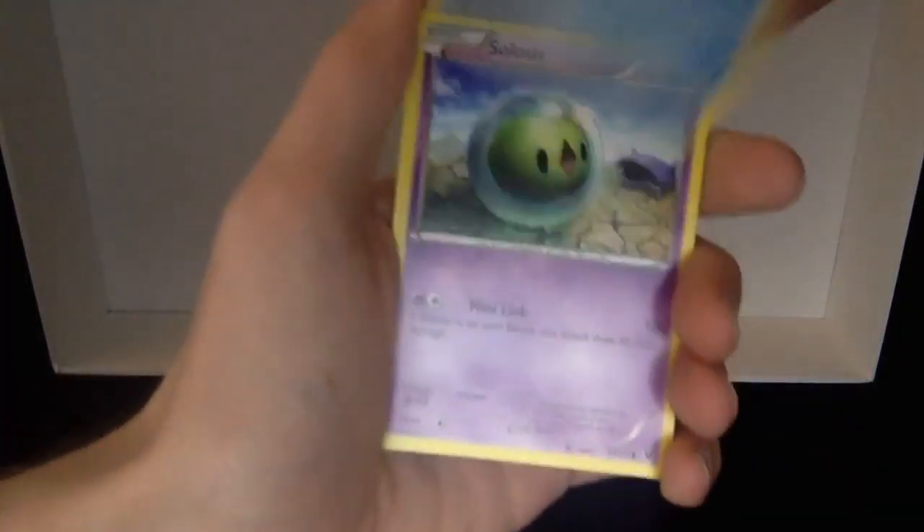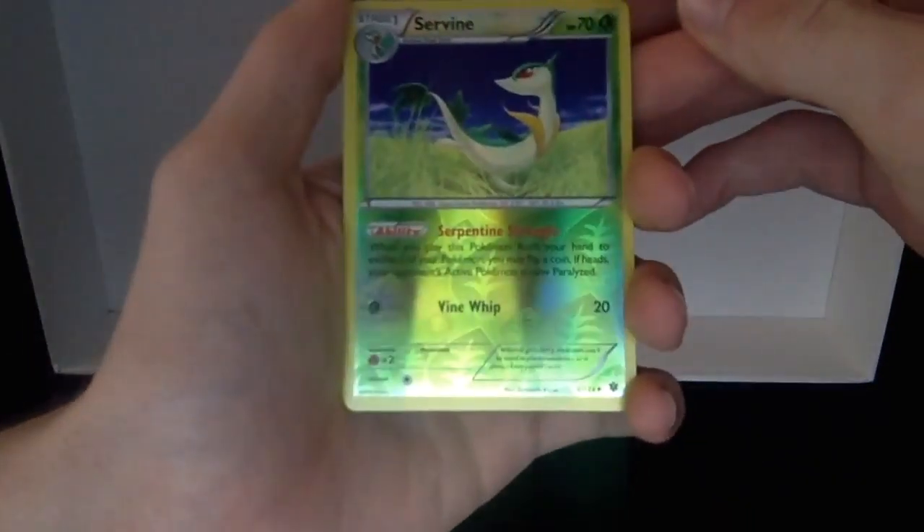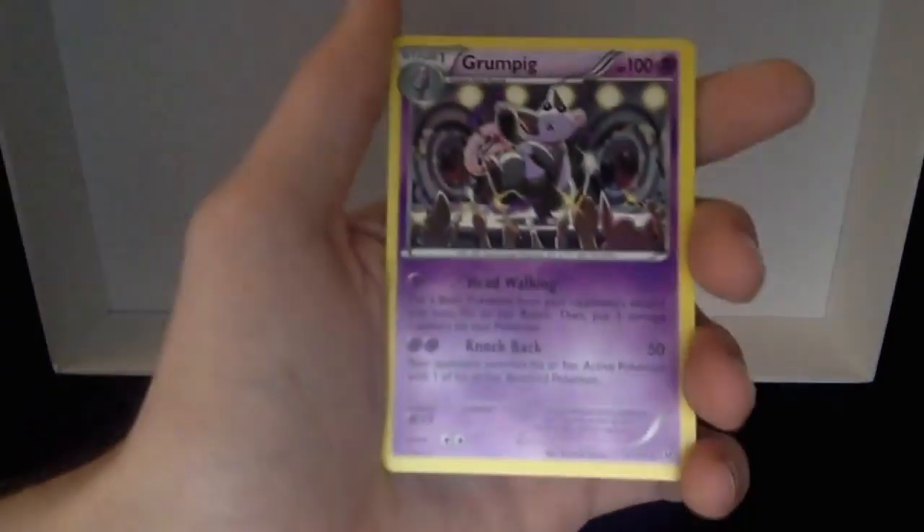Alright, Shuckle Fossil Excavation, Fairy Garden, Binacle, Solosis, Spoink, Gothita, Fennekin, the reverse holo Servine, and the Grumpig — just a regular rare Grumpig.